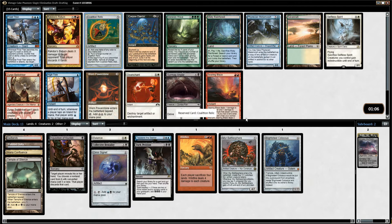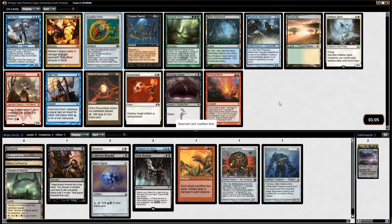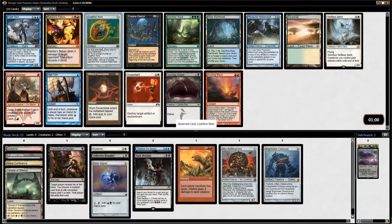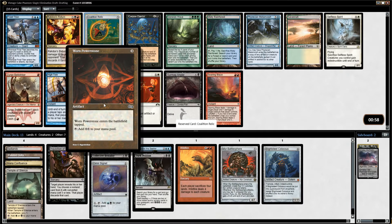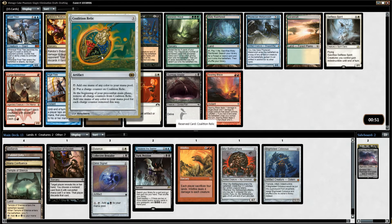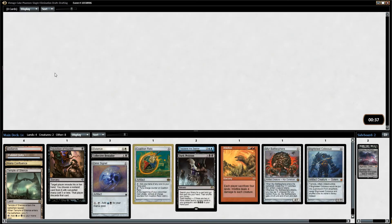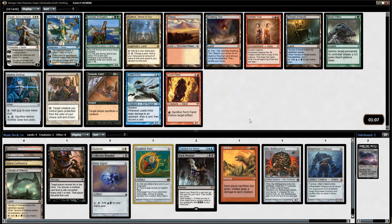There's a Coalition Relic — no Tinker, no Sol Ring, nothing like that. Metamorph is good, certainly not bad. Relic is awesome. Worn Powerstone is certainly good, but Relic makes two mana much like Worn Powerstone does — it makes it every other turn, but you can arrange it so that your important turns have the two mana, and it's colored mana, which can be a big difference. So I think Relic's a little better than Powerstone, plus it doesn't enter the battlefield tapped. So we've got Relic.